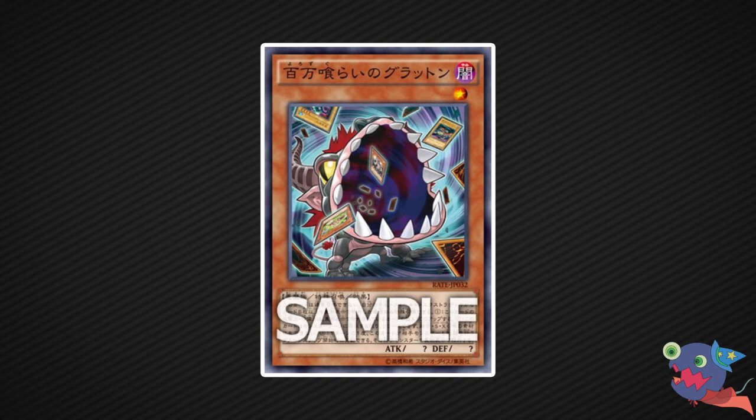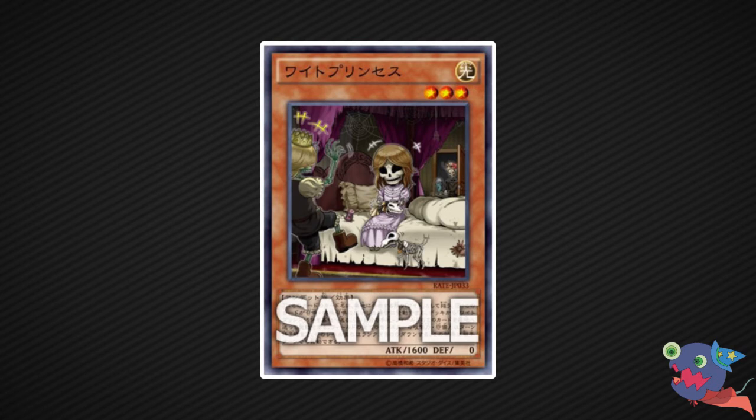Then we have a new zombie card called White Princess — obviously Skull Servant support. It's a level 3 LIGHT Zombie-type monster with 1600 attack and a pretty cute artwork. This card's name becomes Skull Servant while in the graveyard. If this card is normal or special summoned, you can send one White Princess from your deck to the graveyard, which lets you send other monsters from your deck to the graveyard to increase the attack of your King of the Skull Servants — potentially up to 4000 if you do it right. The third effect is a hand trap: during either player's turn, you can send this card from your hand or face-up from your field to the graveyard; for the rest of the turn, each monster currently on the field loses attack and defense equal to its level or rank times 300.